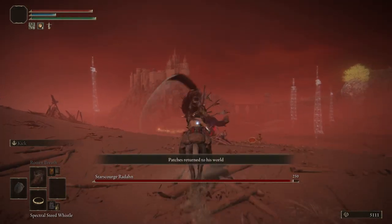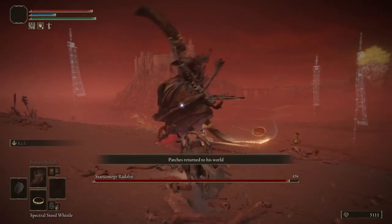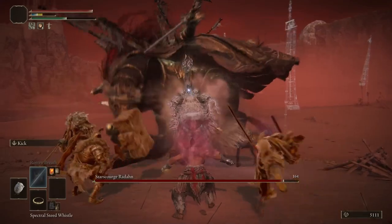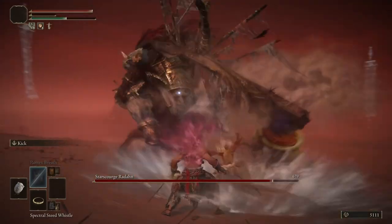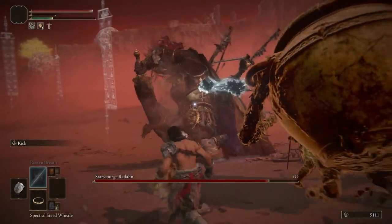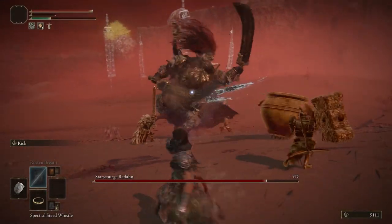Once he's busy attacking the NPCs, after he finishes a combo, you're going to use your Rotten Breath spell. Absolutely dump your FP bar with both casts and it should be good. Now run away. You do not have to dismount your horse to cast the spell — I found that out later.